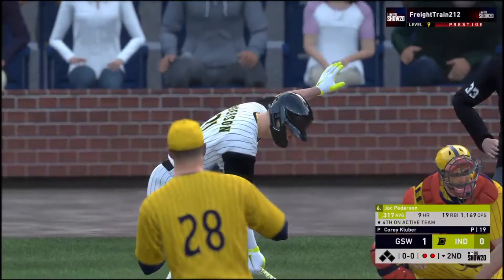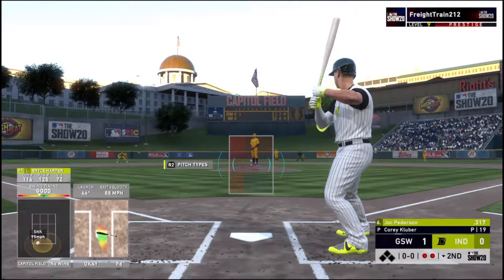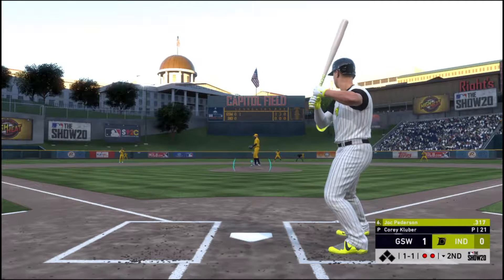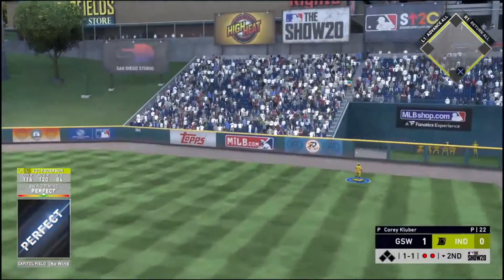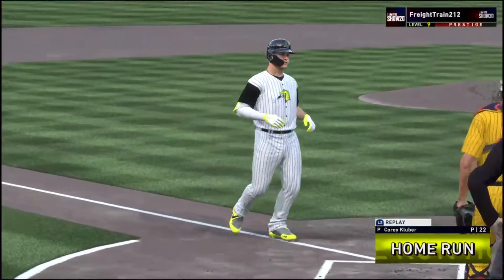Bases are empty here with two gone, and in steps a former World Series hero, the outfielder Jock Peterson. Swing and this ball is blasted to right field — nothing's going to keep this one in the ballpark — and that one is gone!